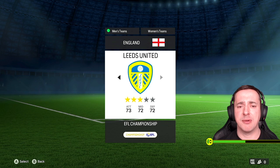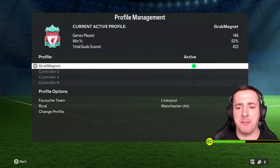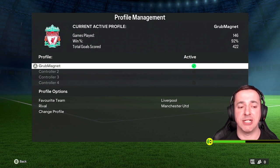You can also go for a different country on the top bar and a different league — for example the Championship — if you wanted. If you don't want to change it, hit B to go back and it won't save, but if you hit A on a team it will select it and change your favorite team to that.